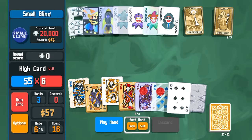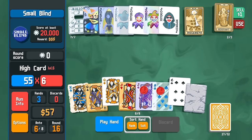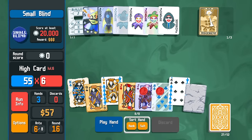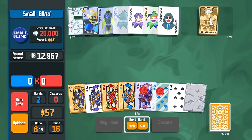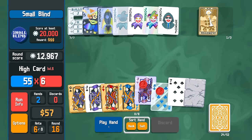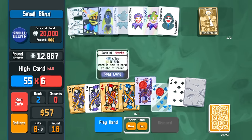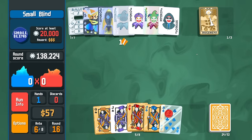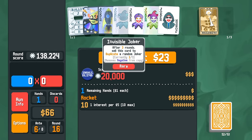We got our gold queen. Play this, then slam the jack down. We're doing that again just to buff Fortune Teller — it's not really about buffing the cards. Now we slam the jack of diamonds and this should get us over the threshold fairly easily, especially with this being foil and red seal plus Hanging Chad. Invisible Joker has two rounds left. The World joker gains 25 chips for each stone card in your full deck — never seen that joker before.